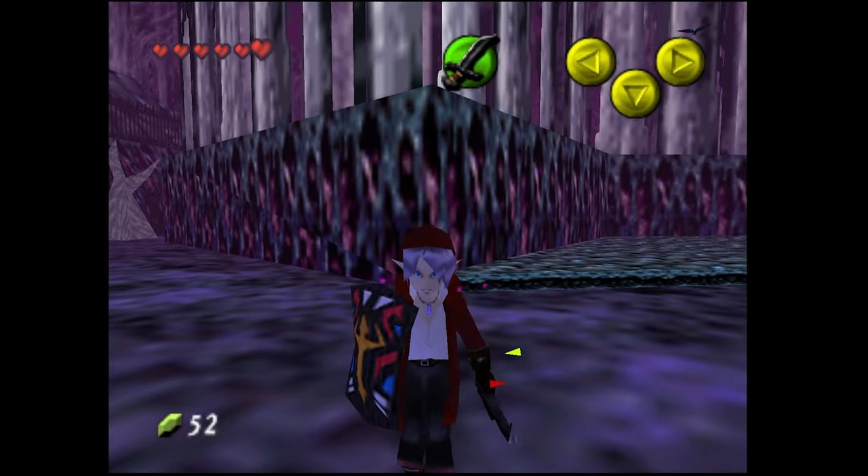Navi still insists we go to the manor - she's a little behind on the times! Hookshoting up to higher ground - we're now even higher above the town. There's another area completely up here. What is this place? Some rocks blocking a path. There's a pathway coming from that direction - kind of want to go in there.